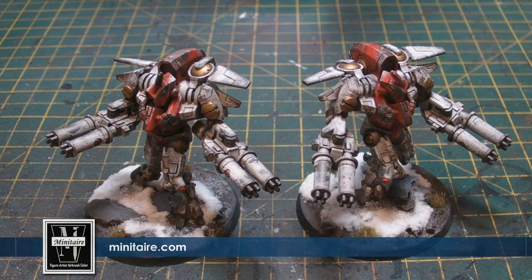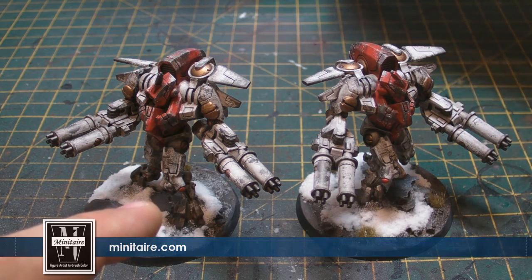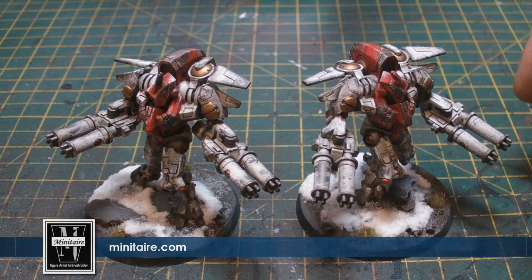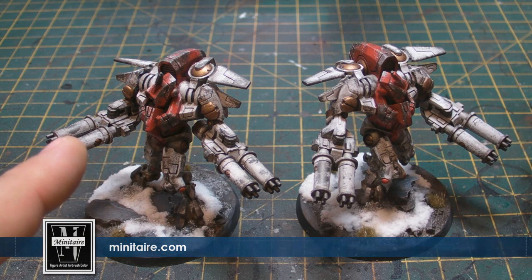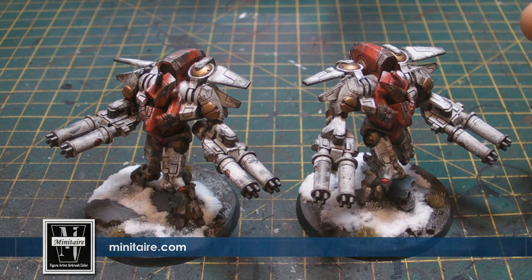So they have a weapon skill of three, ballistic skill of three, strength five, toughness five, two wounds, initiative three, attacks two, leadership eight, and a saving throw of three plus. The suit itself gives them a four plus invulnerable — from what I remember, I may be wrong, but I think it gives them a four plus invulnerable. And it comes with deep strike, so you can deep strike these bad boys.